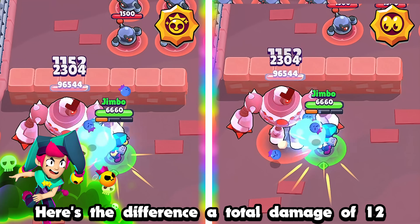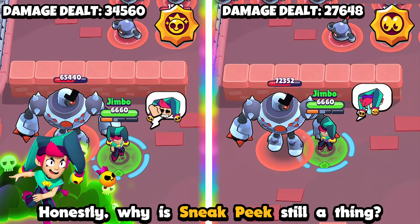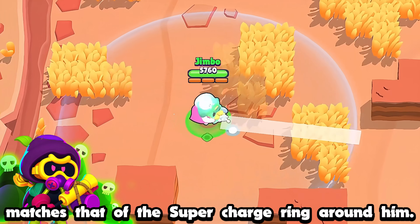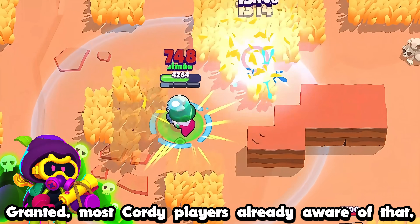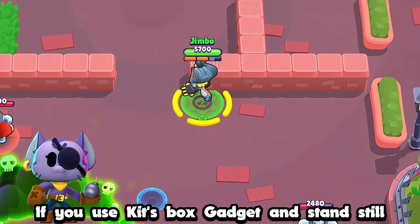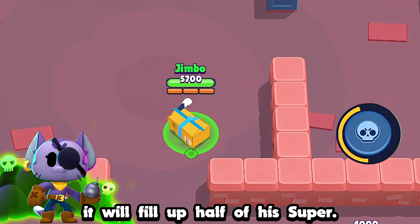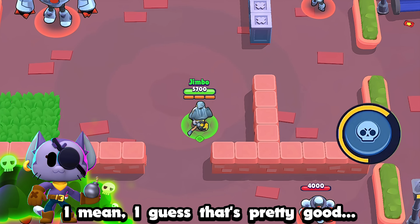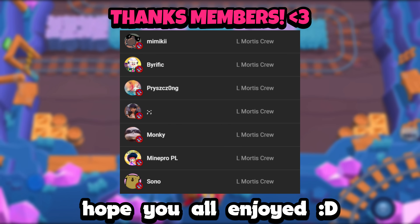Here's the difference in total damage of 12 Chester attacks with and without the good star power — honestly, why is Sneak Peek still a thing? Cordelius' attack range matches that of the supercharge ring around him. Most Cordy players are already aware of that, but it's pretty cool. If you use Kit's box gadget and stand still the entire time, it will fill up half of his super. Anyways, there are 78 useful facts — hope y'all enjoyed!